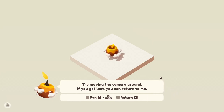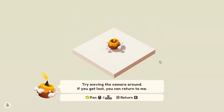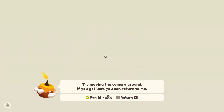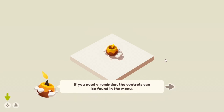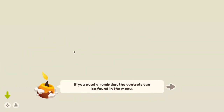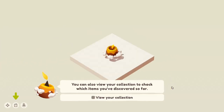If you get lost you can return to me. Yeah — pan. Return. Let's go way over here, bye bye! It came back like a ghost. Is there something over here? No, nothing. If you need a reminder, controls can be found in the menu. You can also view your collection and check which items you've discovered so far.